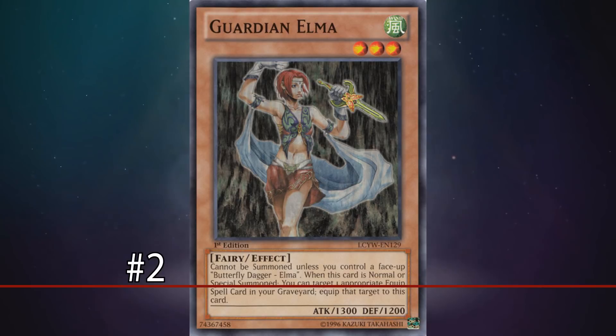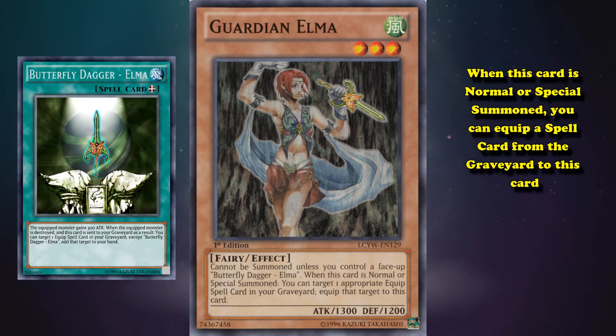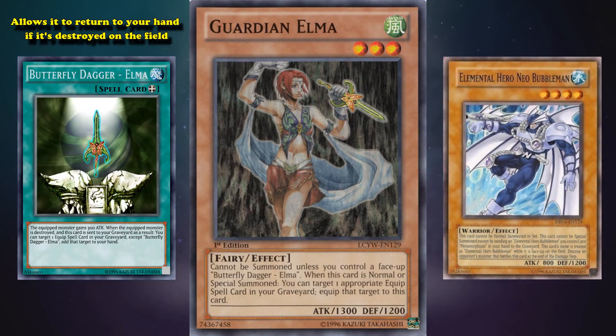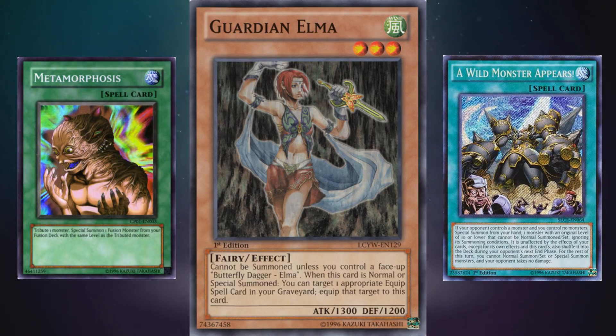At number 2 we have Guardian Elma. This card is like Neo Bubble Man in that it requires a banned card to be summoned — it cannot be summoned at all unless you control Butterfly Dagger Elma face up on the field. When summoned, you can equip a spell card from your graveyard to this card, which isn't half bad. The problem is Butterfly Dagger Elma is so good it will never be unbanned — it can return to your hand when destroyed, an effect that's not once per turn, opening infinite loops. Unlike Neo Bubble Man, there's a higher chance Metamorphosis gets unbanned than Butterfly Dagger Elma. Technically you can summon this card with Wild Monster Appears, but just like Neo Bubble Man, it's not really worth it.